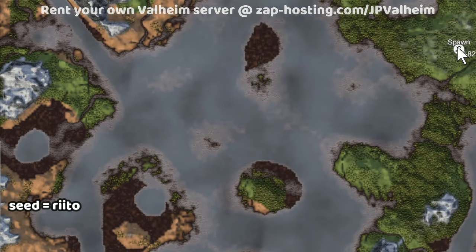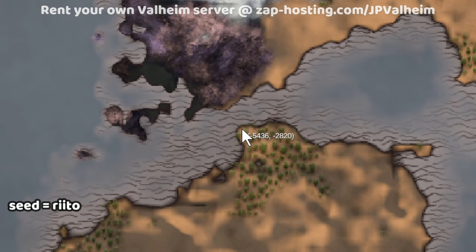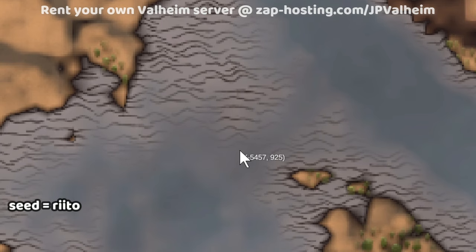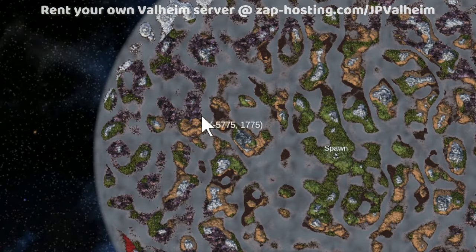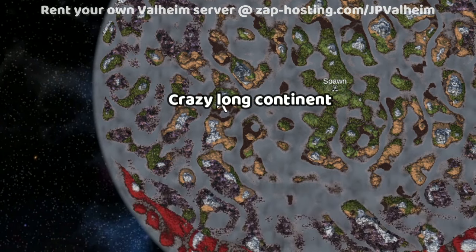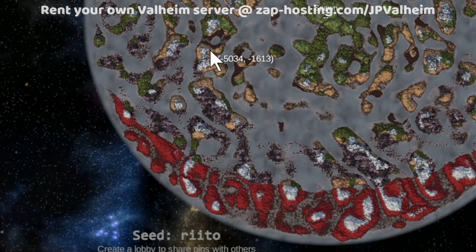The spawn point's over here, so you'll have to sail once. And once you make it to this meadow, you'll never have to sail again — well, that's not totally true, because there are these little stretches here, this choke point, and also this choke point. But aside from those two spots, you'll be able to access all the way up to the Deep North, all the way down to the Mistlands and even the Ashlands. That's why I'm so obsessed with this continent.